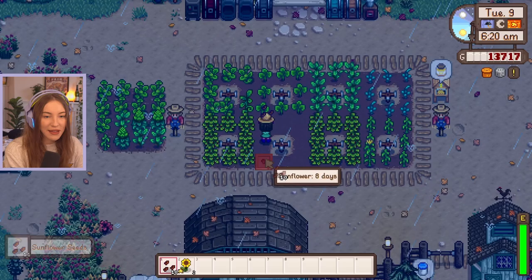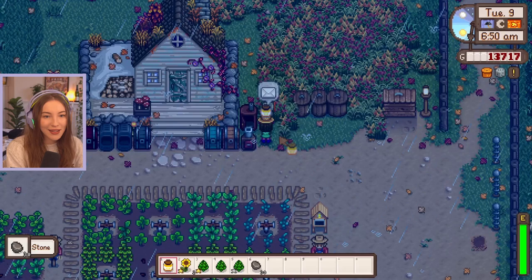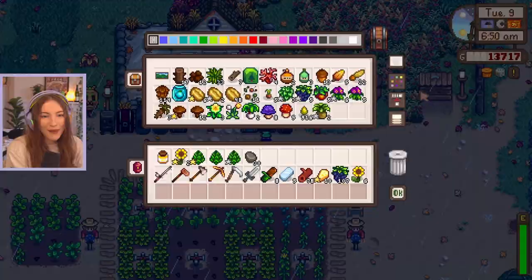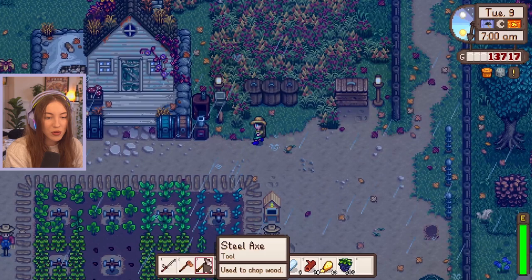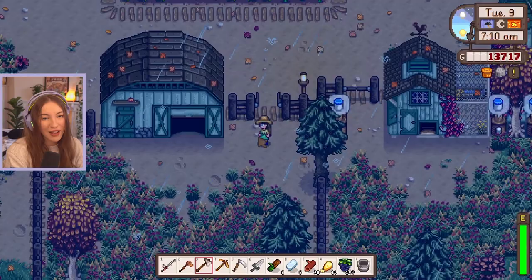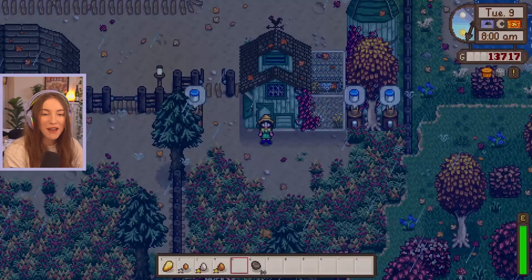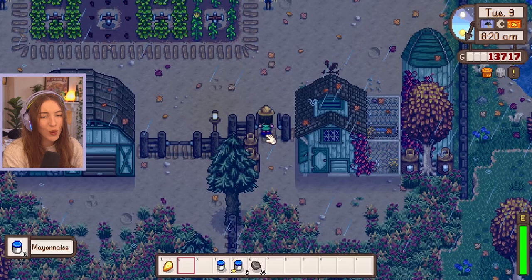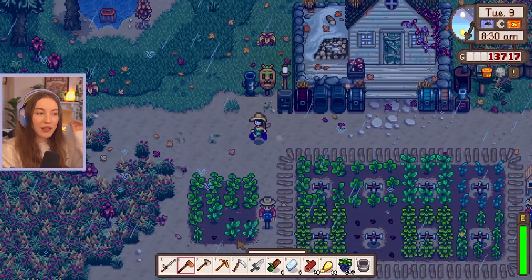We can pick these sunflowers and replant them - eight days, yes we definitely have enough time to replant. We can also plant some over here instead of artichokes and grab the honey. Oh my gosh, the Stardew Valley fair is coming and we need a grange display! We haven't been saving anything for that - we're gonna have to scramble something together last minute. Let's do our animals quickly and then we need to fish as soon as possible. I hope this is not our only rain day in fall. I'll also put this duck egg in the incubator to get another duck.